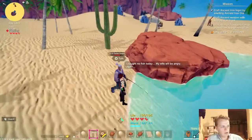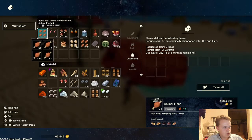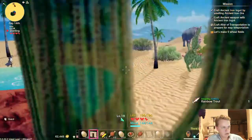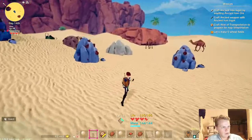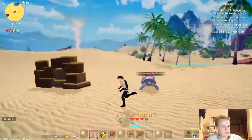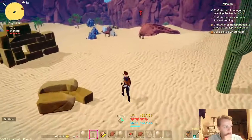I caught no fish today again — my wife will be angry. Can you share some fish with me? No. Even if I wanted to, I couldn't. Go on then, you can open your rainbow trailer. I don't need iron, I don't need silver. There's another chest here. Oh my life, a turtle — or tortoise. I officially am in love with this game.